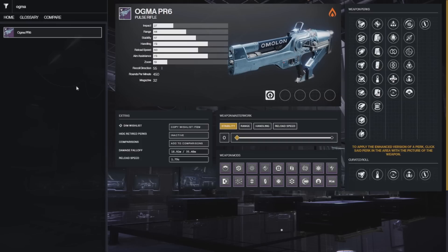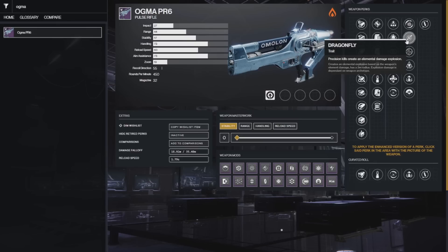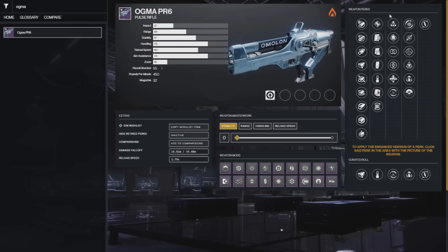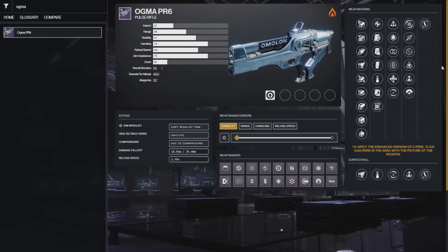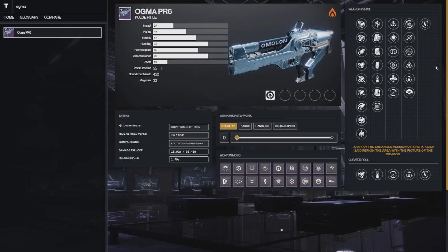For number 6 I have the Ogma, a Solar Pulse Rifle and also a world drop, but it has one of the most unique roll combinations in the game. On the left it has Demolitionist, and on the right Dragonfly, Wellspring, or Adrenaline Junkie. Wellspring plus Demo would be absolutely insane for getting grenades and abilities back on Solar 3.0, and Adrenaline Junkie pairs perfectly with Solar Grenades. It also has Adaptive Munitions and Disruption Break. Since Solar 3.0 appears to be next season, hold onto any good rolls.